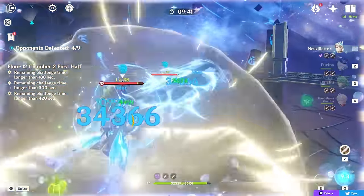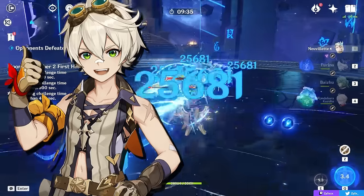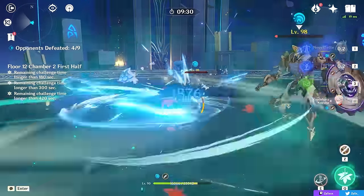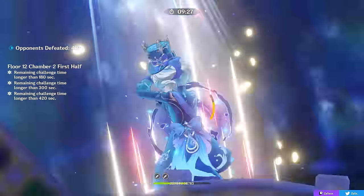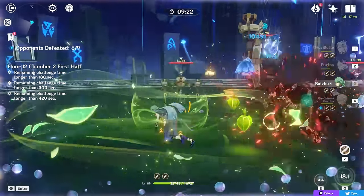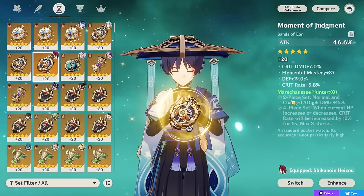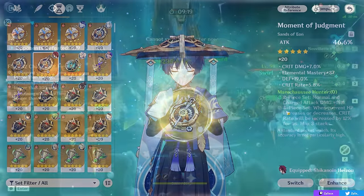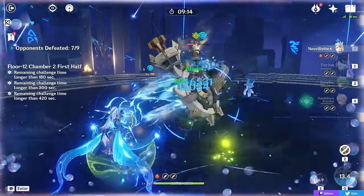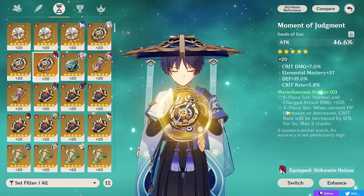If you have a ton of damage percent buffs, then an attack goblet can be better. Whereas if you have a ton of attack buffs — which are usually more common with characters like Bennett, or buffing artifact sets or weapons — then a damage goblet can still be better. Knowing how you can build basically any character differently thanks to Farina is a huge upside. It means your characters are more versatile, you can use one artifact set on virtually any on-field DPS, making farming easier and what stats you need on pieces like a goblet much more lenient.